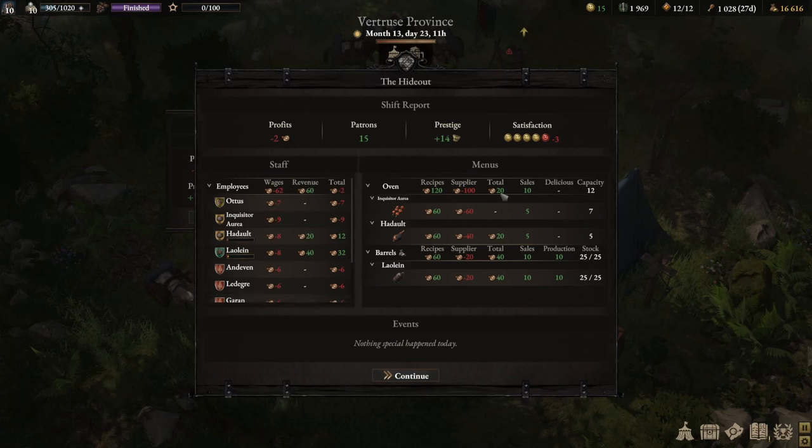The other thing to focus on is the menu section. In the totals column, that represents the profitability for each dish. The venison skewers, for example, are not making us a profit. While Inquisitor Aurea has sold five of them for 60 copper coins, it also costs 60 copper coins to cook them — so the net is zero. But don't forget, you're still paying her a wage of nine copper coins, which means we're actually making a loss employing her on that dish. If you look at Hadalt instead, he's brought in 20 copper coins in profit — more than enough to cover his wages of eight copper coins, netting 12 copper coins contribution to the tavern.